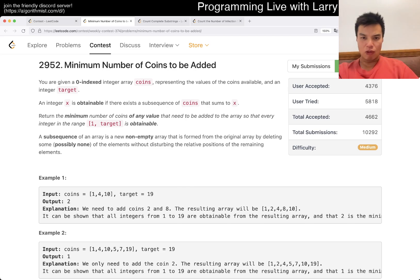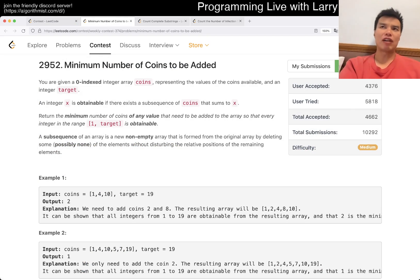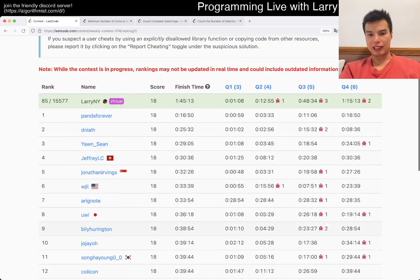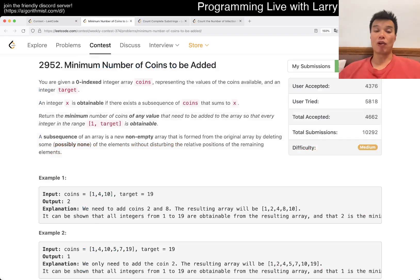It took me a while — about 11 minutes — and I already knew the idea. I was debugging something silly, had an off-by-one error, and went about it the wrong way. I got one wrong answer. The reason some people got it very quickly is because I think this is a well-known problem that has appeared somewhere else as a classic problem.